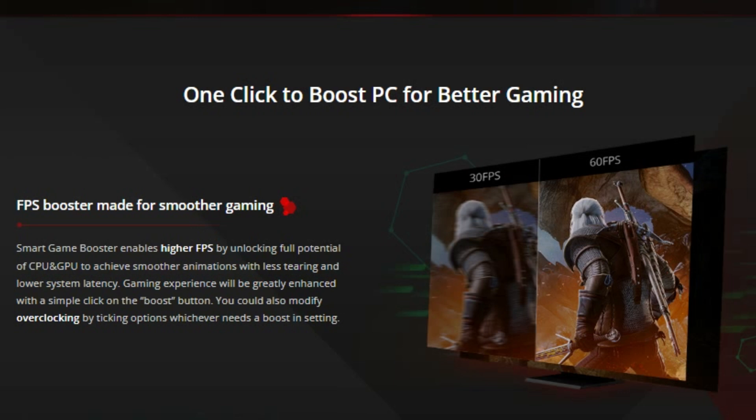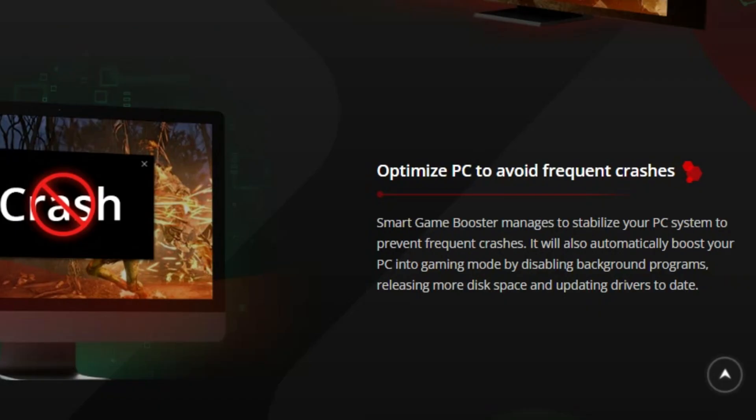Let's talk about the key features of Smart Game Booster 5 Pro. First, the one-click boost — optimize your system instantly, reducing lag for smoother gaming. Next, game mode focuses resources on your game for maximum performance. Real-time temperature monitor prevents overheating.